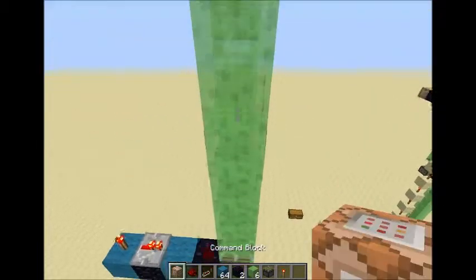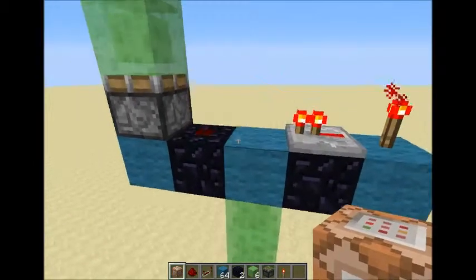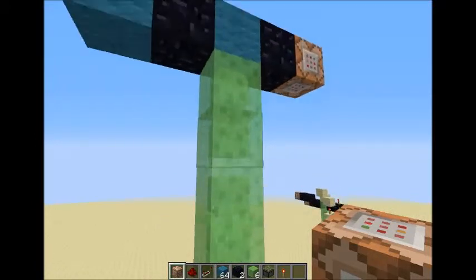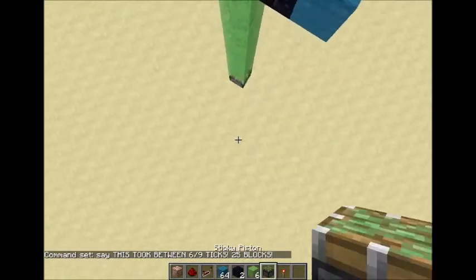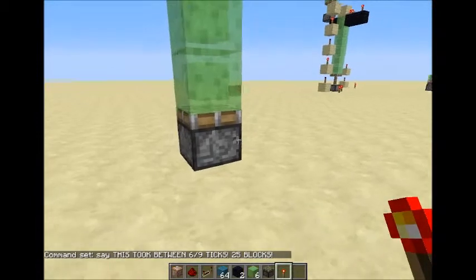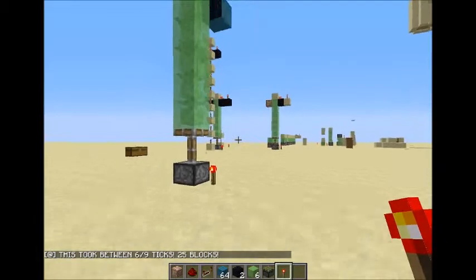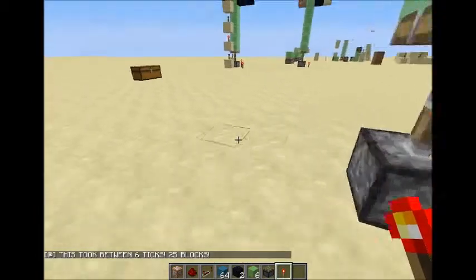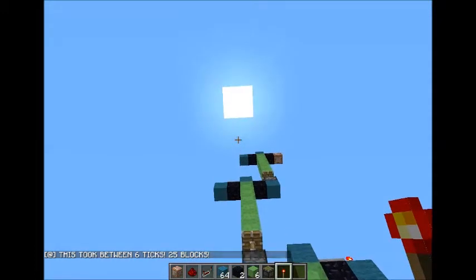We're gonna count how many blocks. Let me see: 1, 2, 3, 4, 5, 6, 7, 8, 9, 10, 11, 12, 13, 14, 15, 16, 17, 18, 19, 20, 21, 22, 23, 24 — and then this side with the rest is 25 blocks. So we're gonna add on 25 blocks. Now we're just gonna simply come here and head back to the bottom, and we're gonna run this machine with our special magic redstone torch. Place it — did you see that? By placing my redstone torch it's taking 6 ticks to activate upwards — 25 blocks.